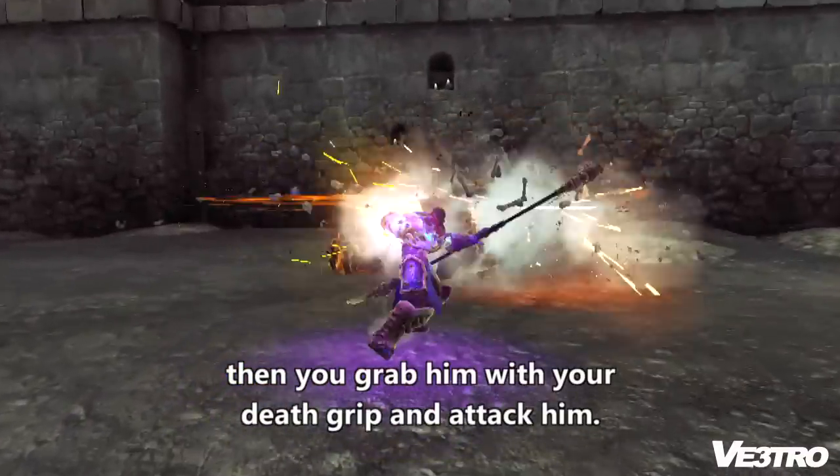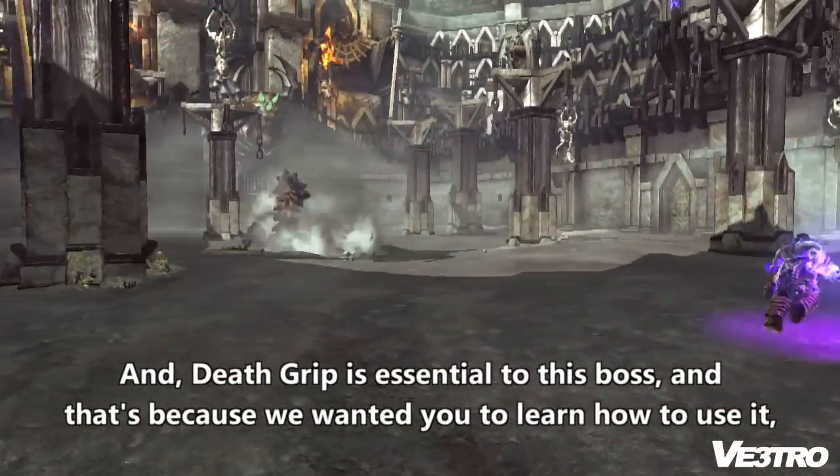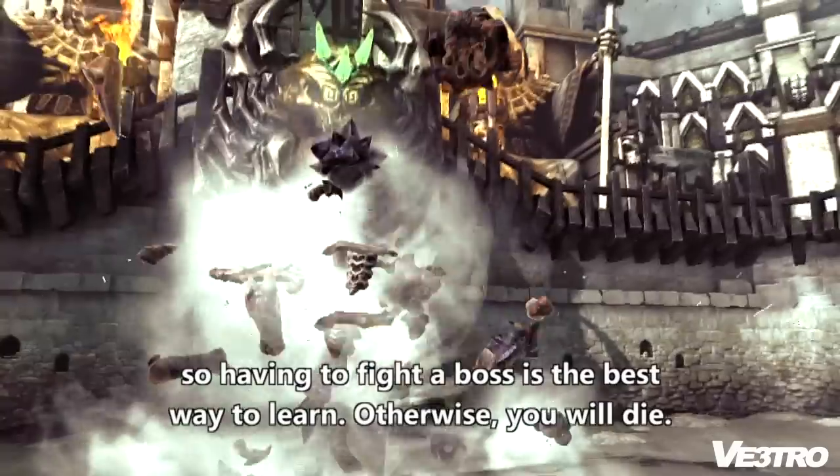Then you grab him with your death grip and attack him. Death grip is essential to this boss — we wanted players to learn how to use it, so having to fight a boss is the best way to learn, otherwise you will die.